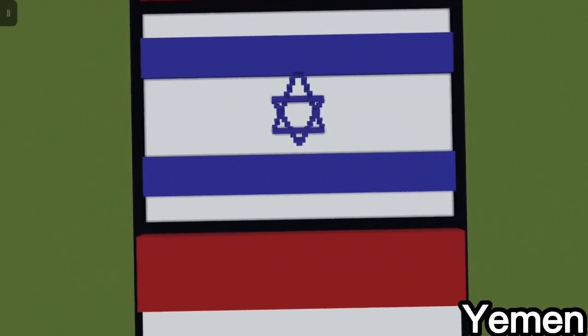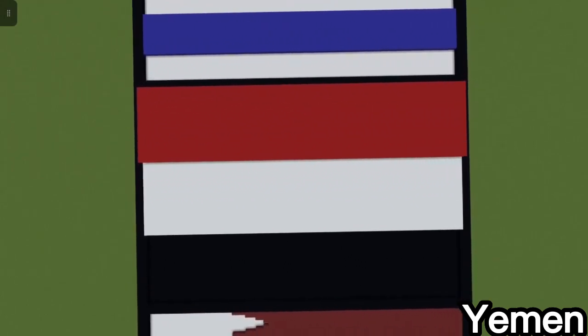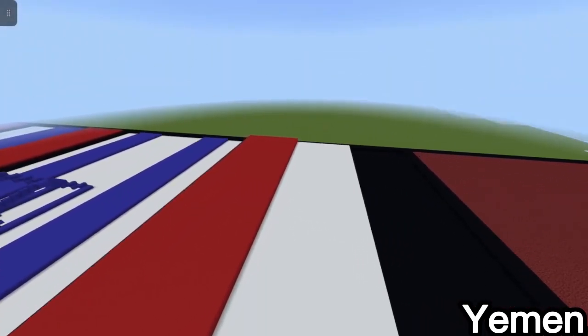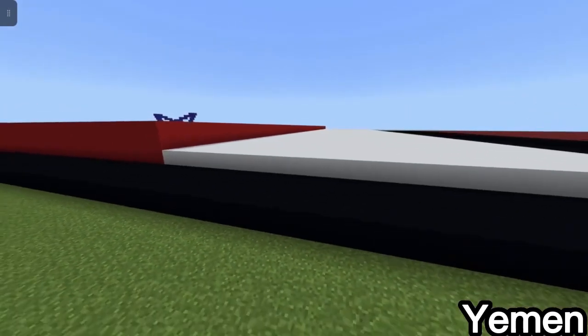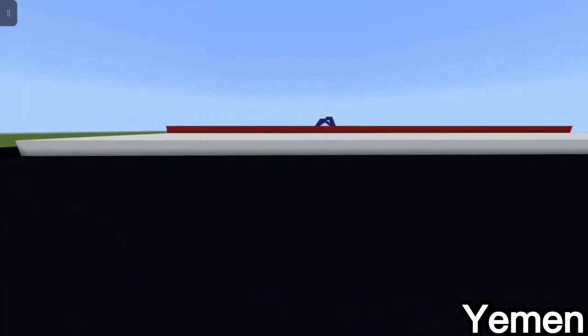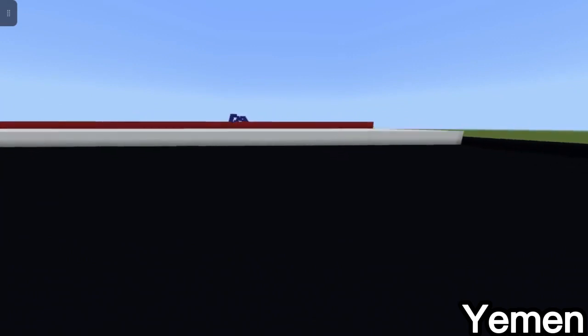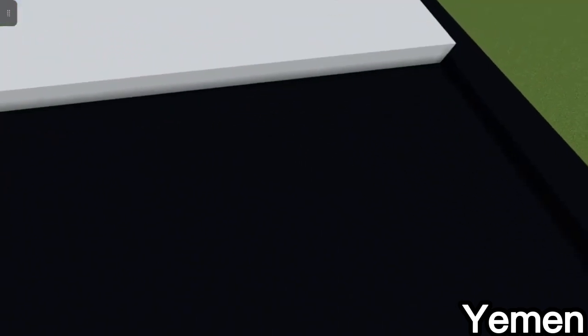The next one is the Yemen flag. I made it by having the base black, then one or two blocks up white, and then one or two more blocks up red. I chose it because my friend's name is based off of this country, which is cool.